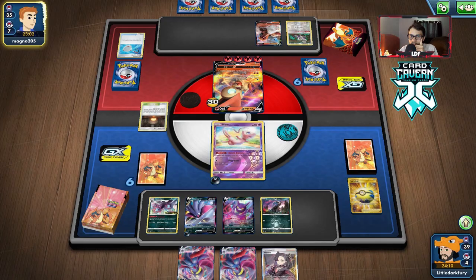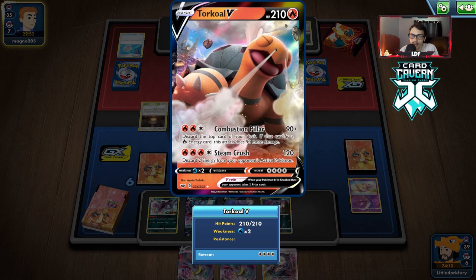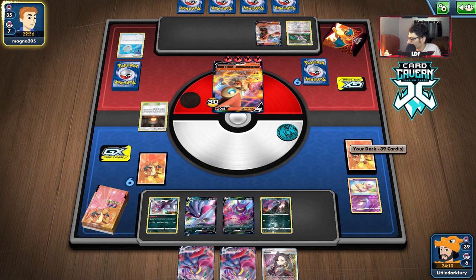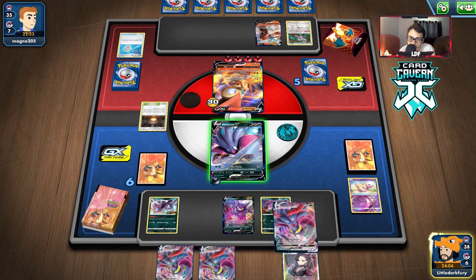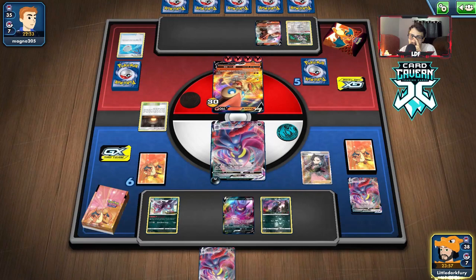I don't really care if Mew gets knocked out. Giant Hearth and Primate Wisdom — this thing kind of hurts us a little bit because it allows them to draw an extra card. Here's to hoping we don't whiff two energy off a Marnie. We still have access to more Crobats so we should be okay. I am a little scared of Torkoal though — Steam Crush is kind of an issue for us. It also has a lot of HP so we have a two-shot which I don't like. They didn't put energy on Torkoal which they definitely should have. I'm not complaining because now we have the way about.